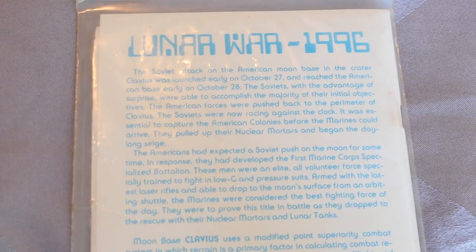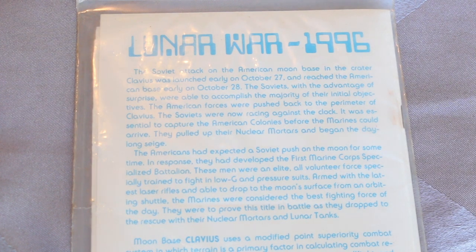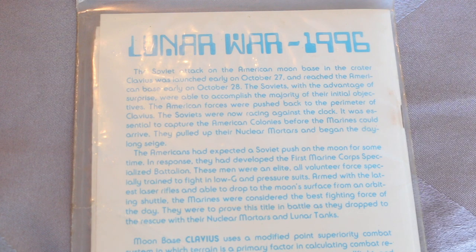It's Lunar War, 1996. The Soviet attack on the American moon base in the crater Clavius was launched early on October 27th and reached the American base early on October 28th. The Soviets, with the advantage of surprise, were able to accomplish the majority of their initial objectives. The American forces were pushed back to the perimeter of Clavius. The Soviets were now racing against the clock — it was essential to capture the American colonies before the Marines could arrive. They pulled up their nuclear mortars and began the day-long siege. The Americans had expected a Soviet push on the moon for some time. In response, they had developed the 1st Marine Corps Specialized Battalion. These men were an elite all-volunteer force, specially trained to fight in low-G and pressure suits, armed with the latest laser rifles and able to drop to the moon's surface from an orbiting shuttle. The Marines were considered the best fighting force of the day. They were to prove this title in battle as they dropped to the rescue with their nuclear mortars and lunar tanks.